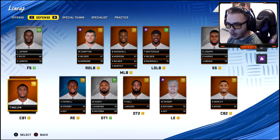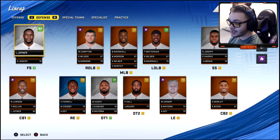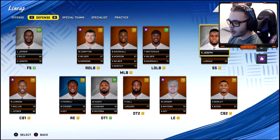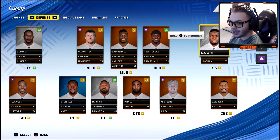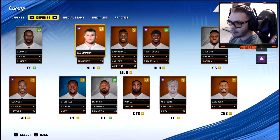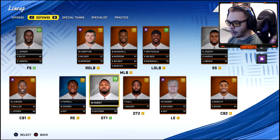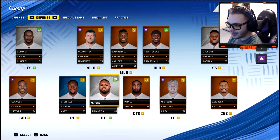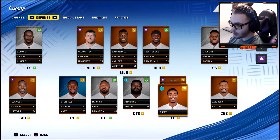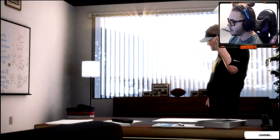Defense is going to be a huge need — cornerbacks are almost laughable for the Raiders. Safeties I actually do like — they have a nice core with Lamarcus Joyner and Carl Joseph. Linebackers need a bit of improving. D-line — Ferrell can be somebody for us. I like Maurice Hurst up the middle. Max Crosby's been great IRL but we'll see what he can do in the sim. Defense 100% needs improvement.